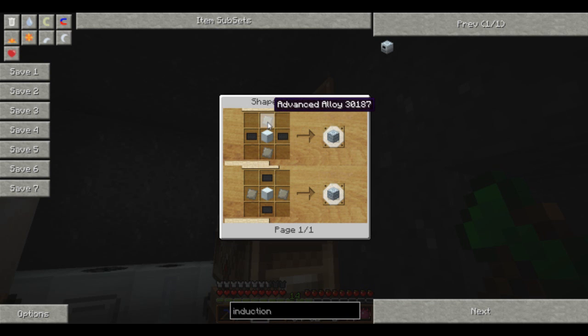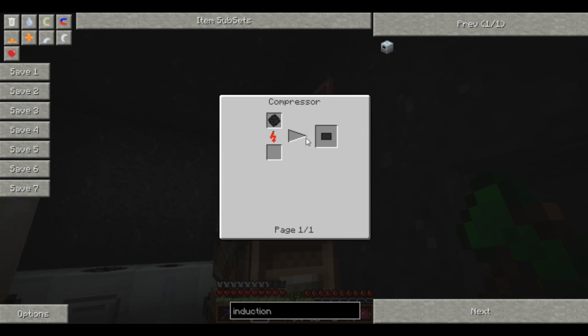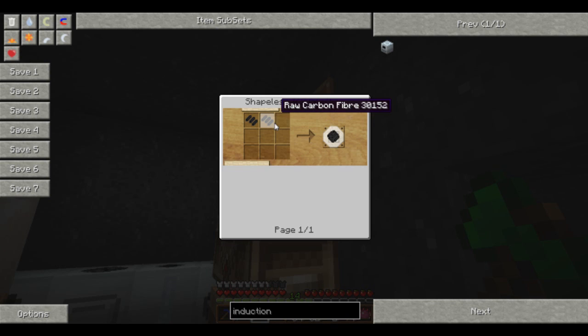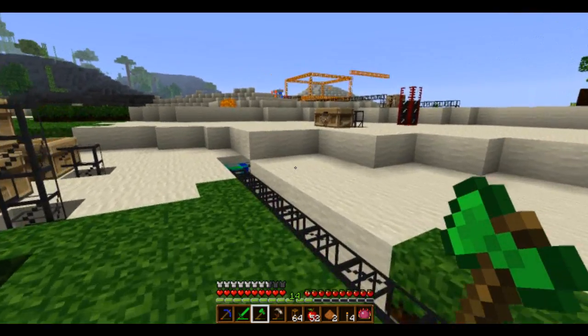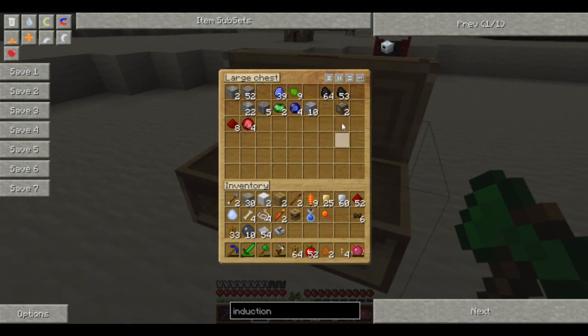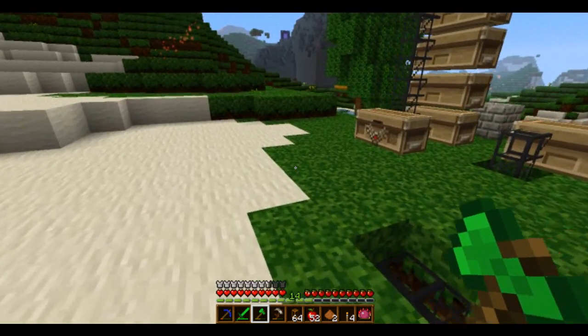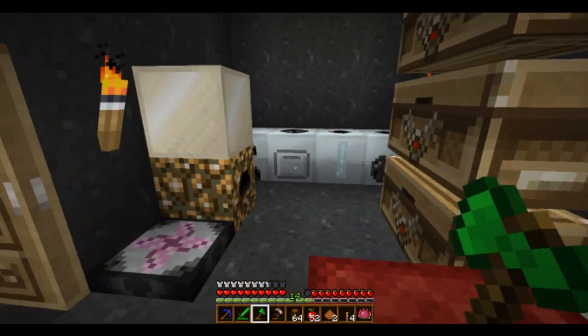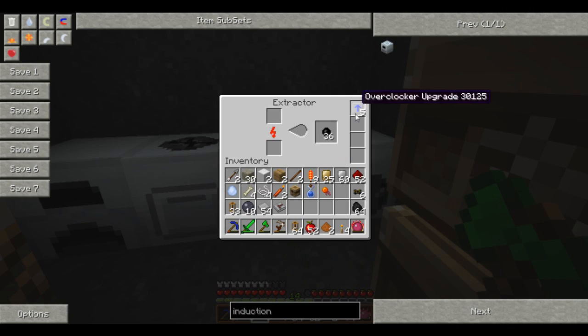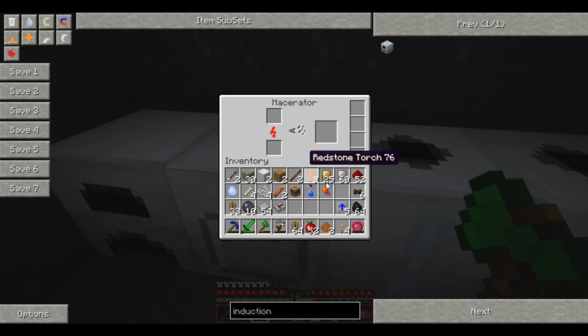A machine block needs advanced alloy and carbon plates. Let's start with the carbon plates — I need two advanced machine blocks, so we need to make four carbon plates. Carbon plates need carbon mesh, which needs carbon fiber. So we make coal dust first — let's find where I put my coal.